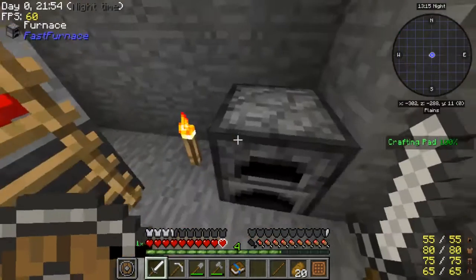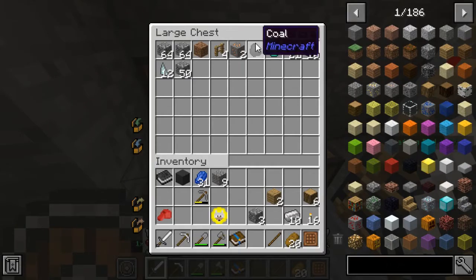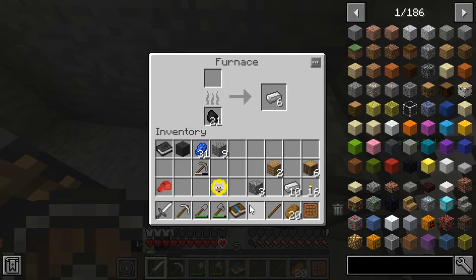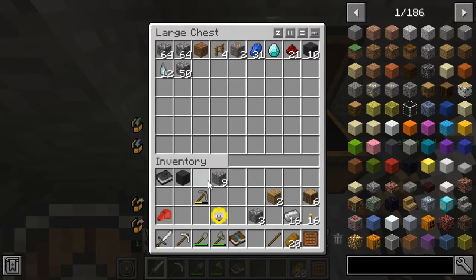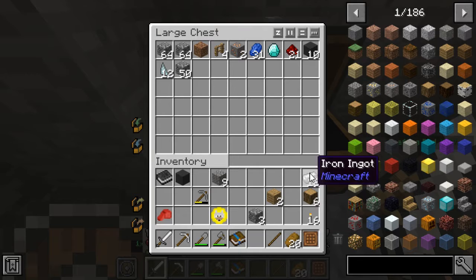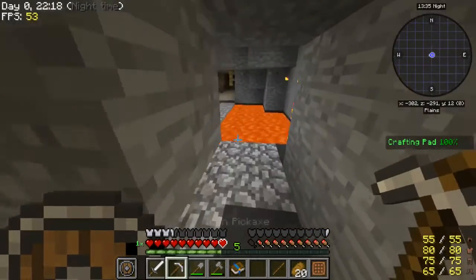Now what I'm gonna do is just collect up some other stuff. We gotta collect up to 24 iron for a full set of gear. We got 10, we can put that 6 in there, and I'm gonna go ahead and put this coal in here. Now we got 16. There's a lot of stuff to do here.